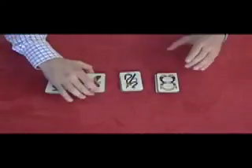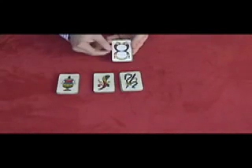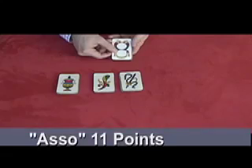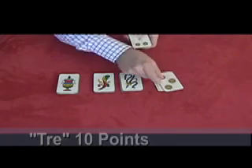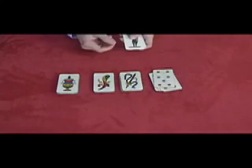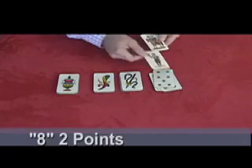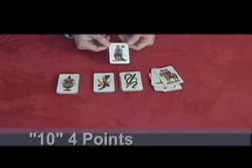Each card is worth different points. If you get the ace — this is denari again — the ace is worth eleven points. The two is worth nothing. The three is worth ten points. Four, five, six, and seven are worth nothing. The eight is worth two points. The nine is worth three points. And the king is worth four points.